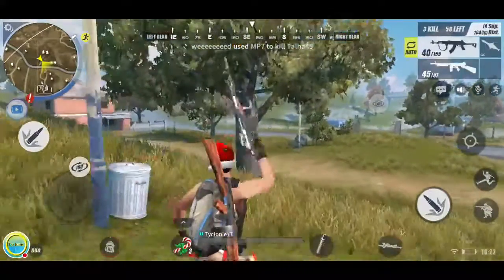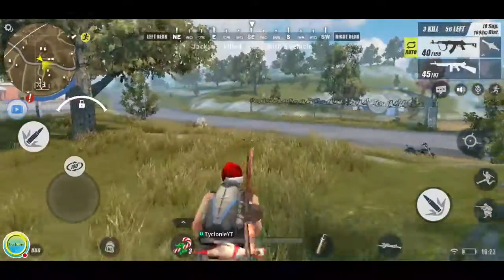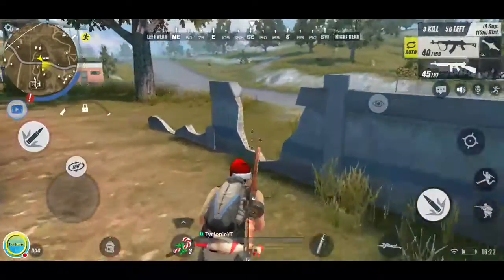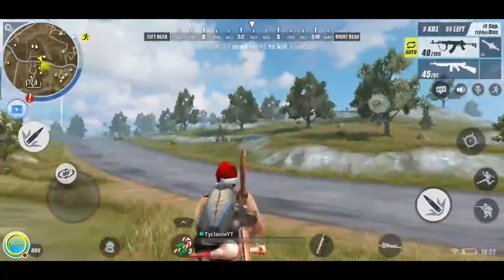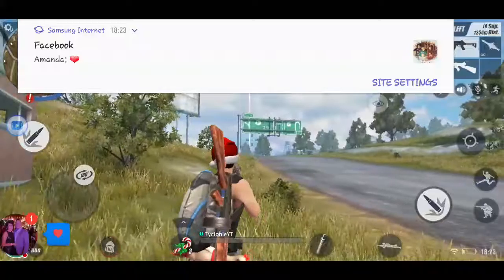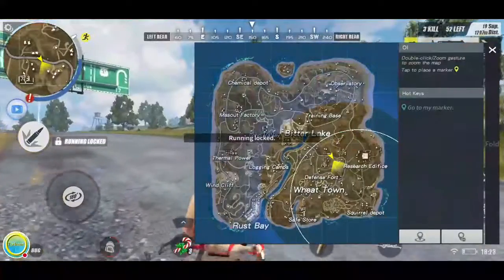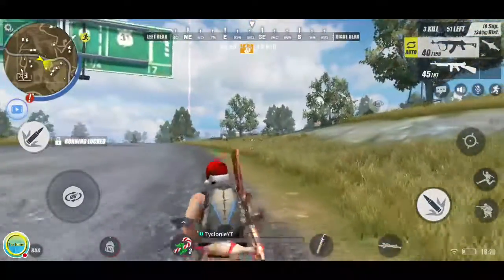Clicking up here lets you switch guns — I'll use the assault rifle for longer range. 57 people left. I want to go find that car and drive it. Close up the graphics look really good but far away they look rough. Someone just died over there — might be a supply drop. Let me quickly check.